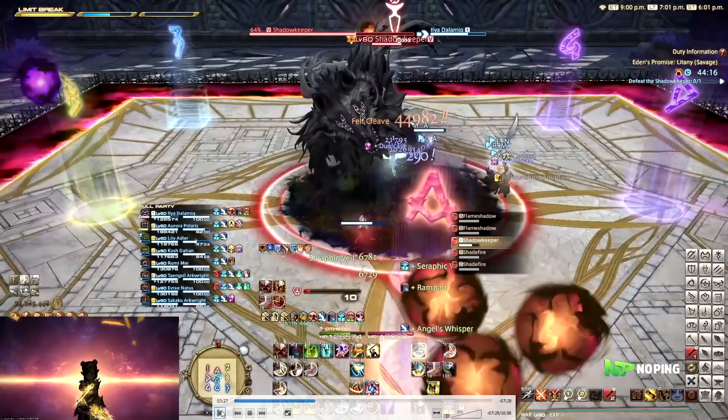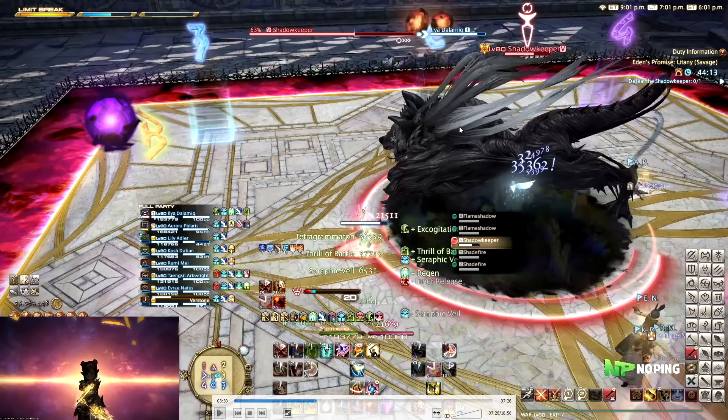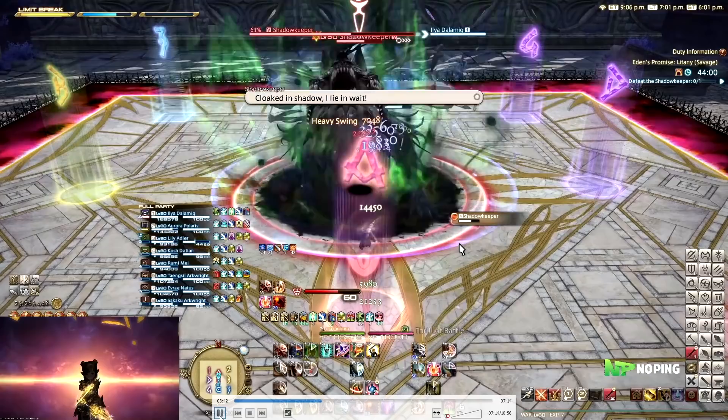Umbral Orbs is a new mechanic. This is going to be two tankbusters as well as two group shares, and you can tell the difference by the color and quantity of the orbs. The purple orbs are going to be your tankbusters; the orange orbs are going to be your group shares. You have your tanks assigned to a purple orb, and you split into two light parties for healers and DPS — one healer with two DPS for each orange orb. You can always keep full uptime whenever this mechanic happens, so there is no need to move underneath your orb.